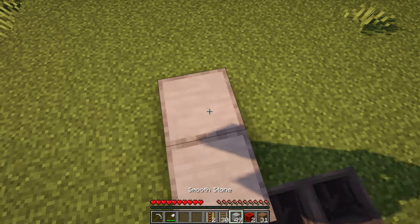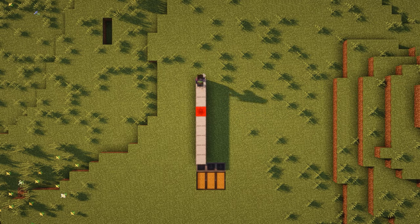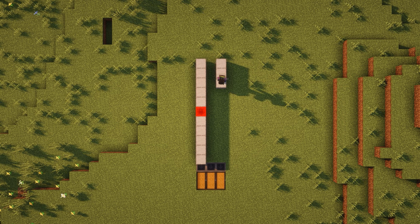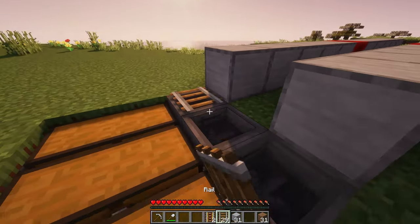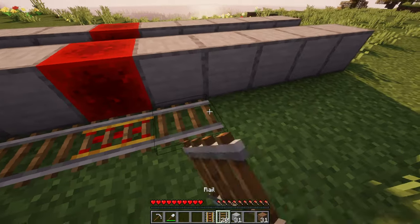In front of the left hopper, place five building blocks, a redstone block, and then another five building blocks. In front of the right hopper, do the exact same thing. Next, place the rails all around the sugarcane farm, and place powered rails where the redstone blocks are.